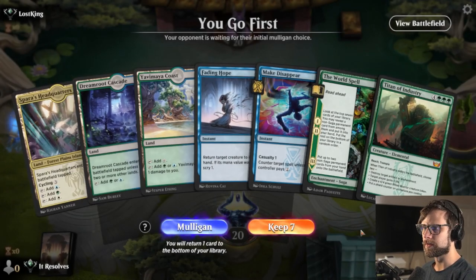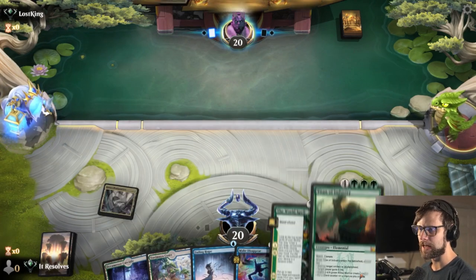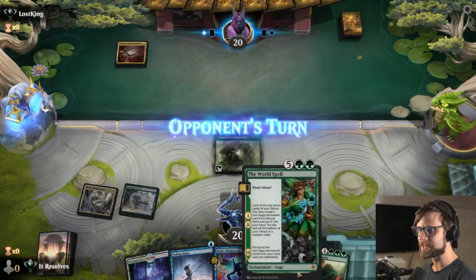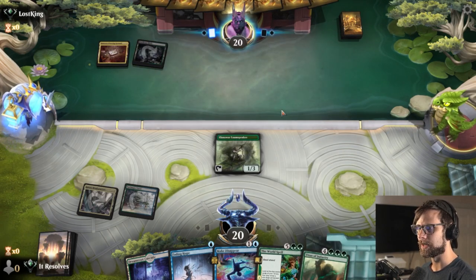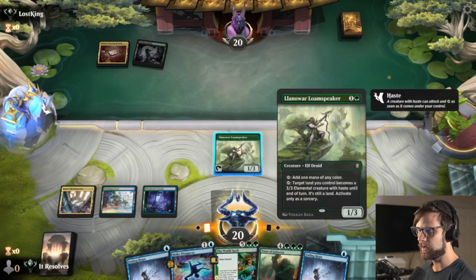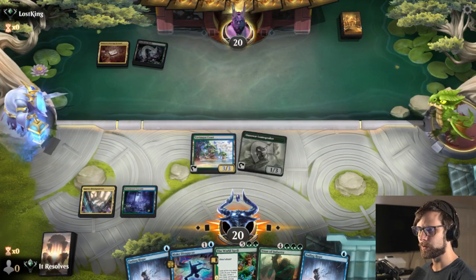Here we are for game number one. I will keep this hand despite having two very high-end threats, because we do have a fairly large density of mid-range threats as well, so I'm not overly concerned. The question becomes do we just drop the Loam Speaker? I think we will — we do have big stuff we want to get to, so it's helpful to get as much of this down as we can. The opponent is only on one land, so I'm curious to see if they have anything to actually remove the Loam Speaker. It looks like they might not, so let's go ahead and suit up and get an attack in.